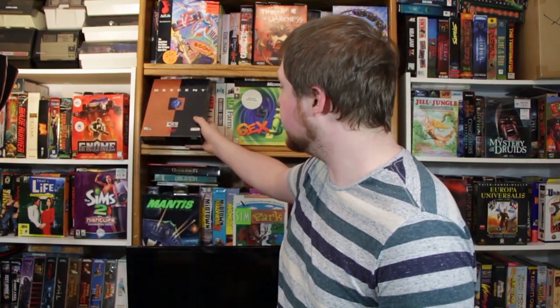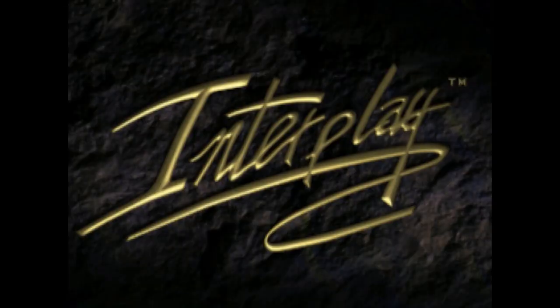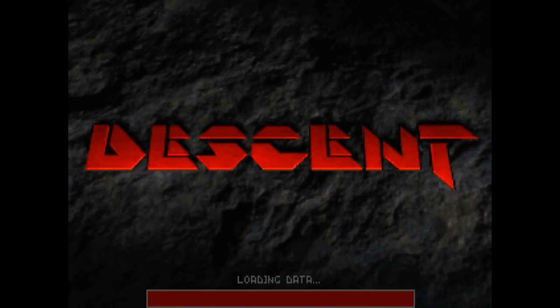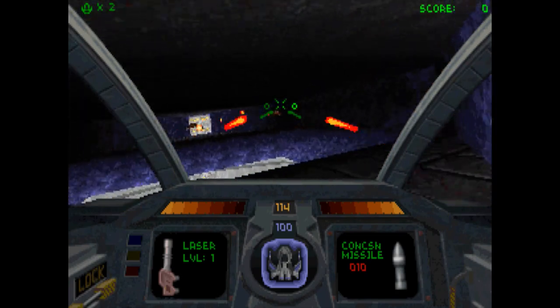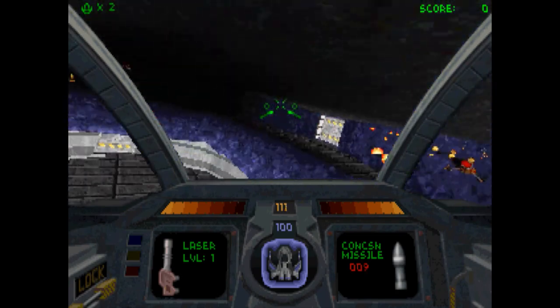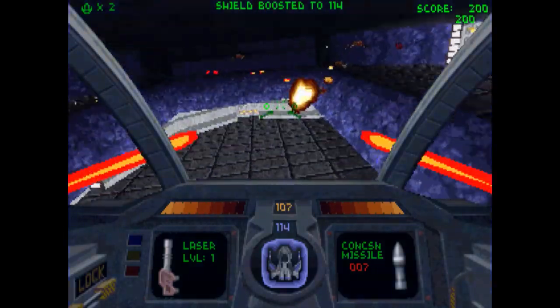Before we get to talking about today's game itself, it'd be a good idea to get a little bit of context to understand the significance of what it is that I am actually reviewing. And that means we've got to talk about Descent. Descent was a huge hit when Interplay launched it in late 1994. It took elements from flight sims and the rising first-person shooter genre and added 360-degree exploration and a killer sci-fi aesthetic, and left gamers clamoring for more.